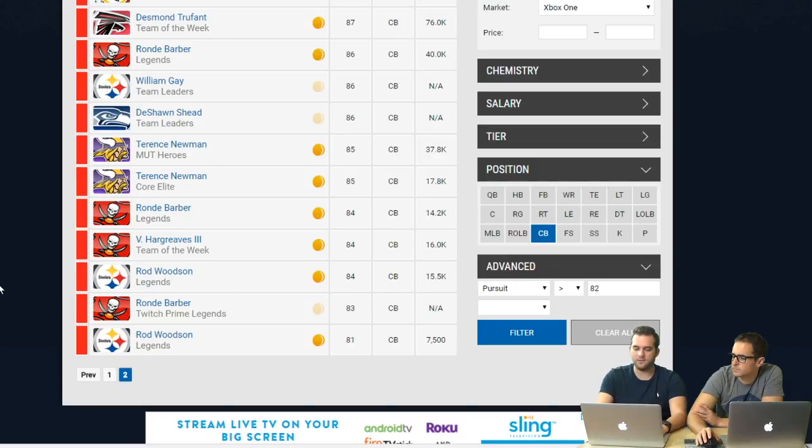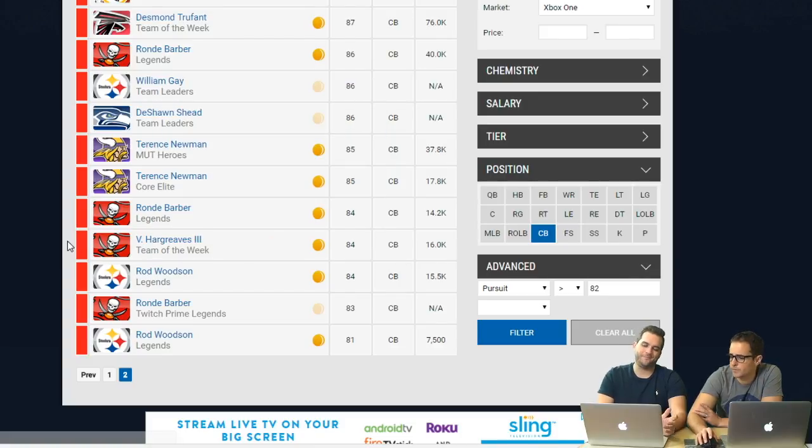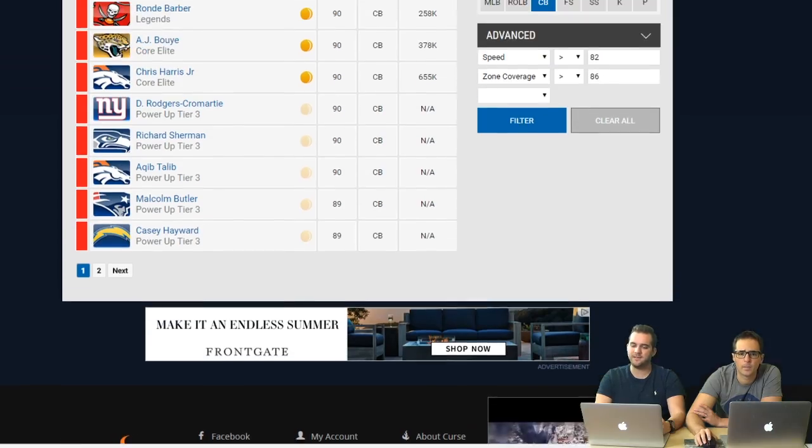I'll probably find tremendous value in my hero Cam Chancellor, the 95 hip power version. Let's look at speed options real quick - one guy is Jason McCourty, he's new with 91 speed. Vernon Hargraves has very high pursuit and 86 speed - he could be a cheap option. Jason McCourty is 23k, which is a lot, but he'll come down. He's one of the fastest guys in the game - keep that in mind as your slot blitzer.